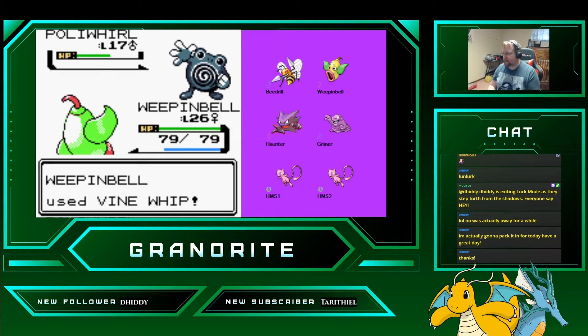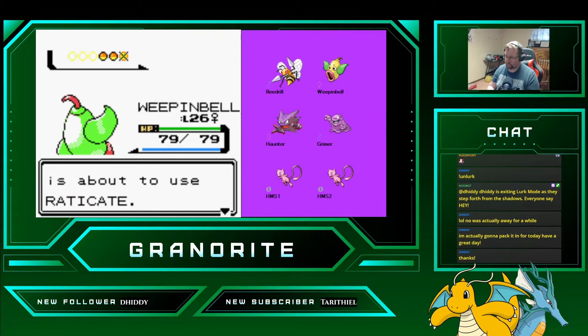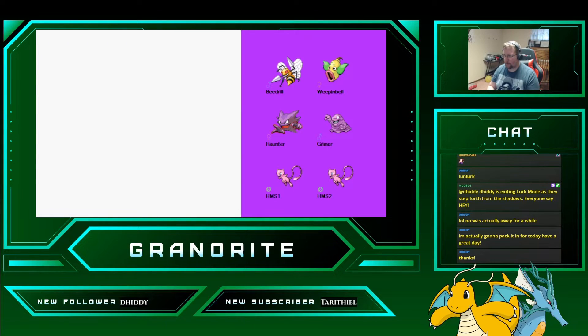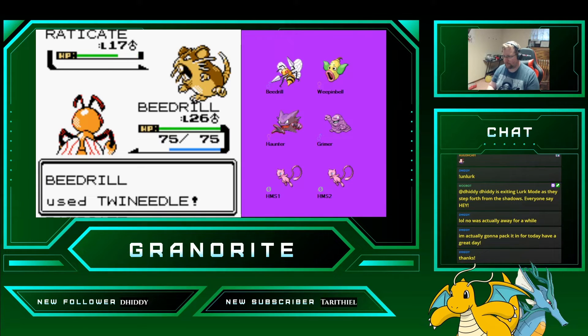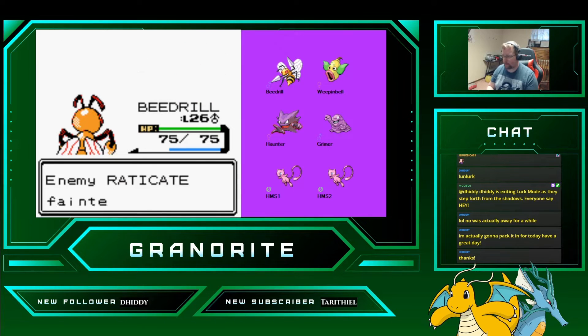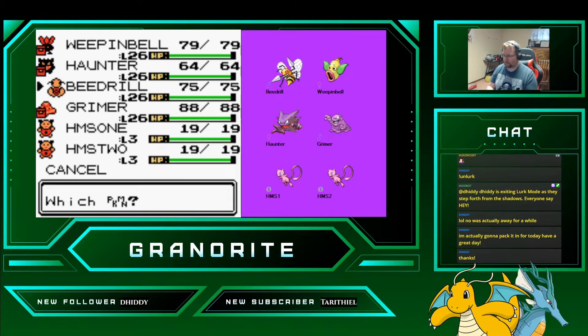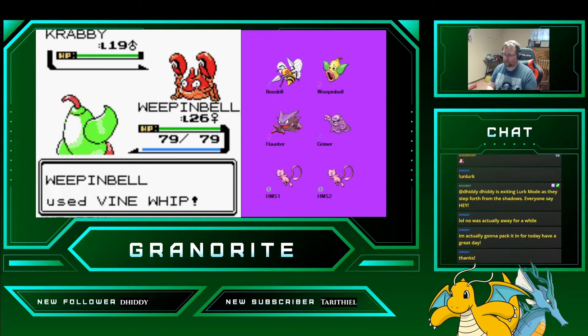We're making pretty quick work at this point. Our team is really starting to come together, move-wise. Beedrill is really knocking guys down with that Twin Needle. Good deal.